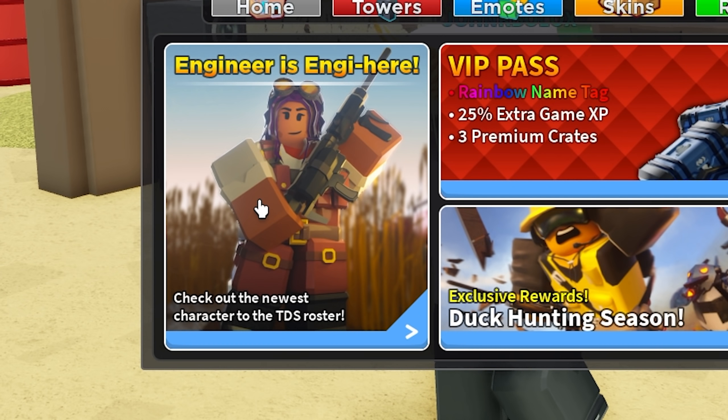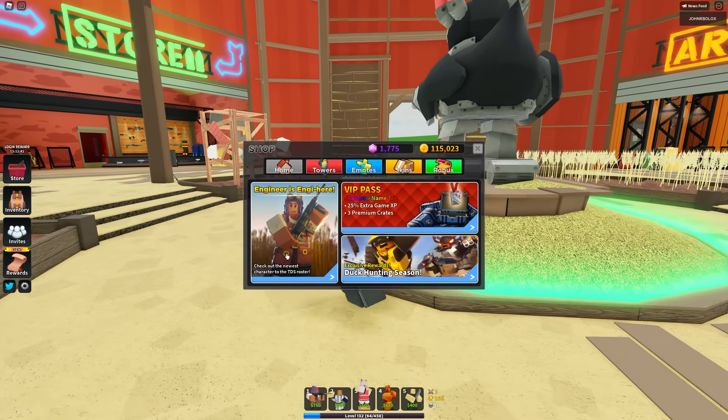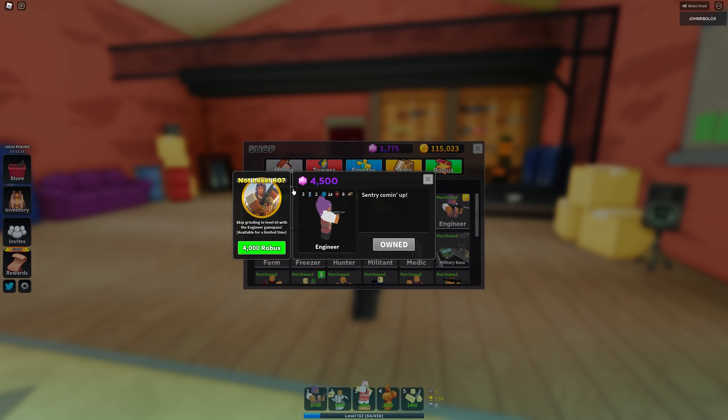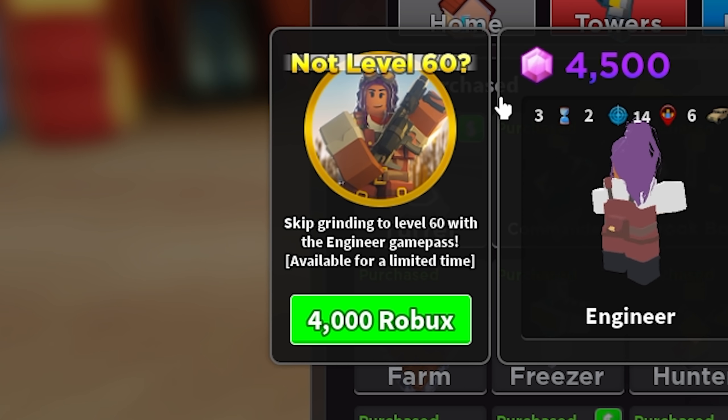Behold, the Engineer's Engie here. What a funny joke! I love jokes! It is 4,500 gems and you gotta be level 60. Not level 60 — skip grinding to level 60 with the Engineer Game Pass.